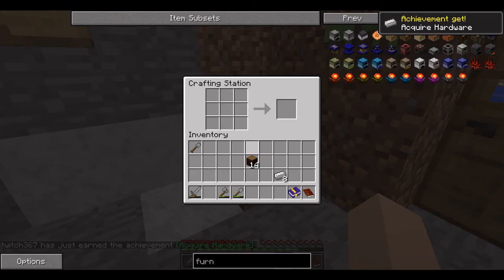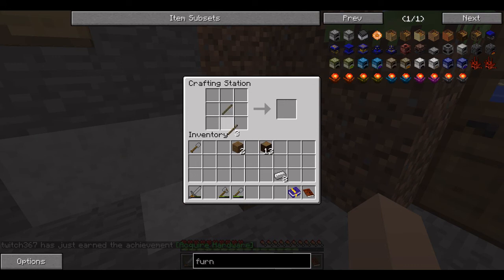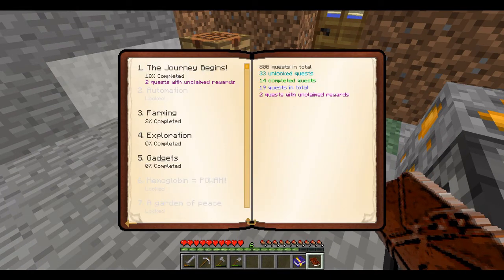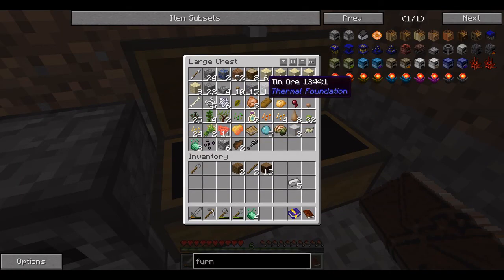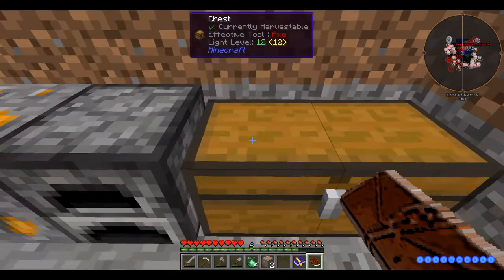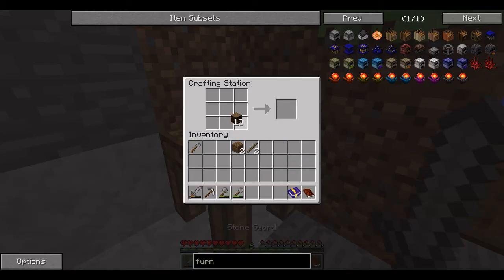Take this iron — we're going to make an iron pickaxe. Perfect. Now I've got a couple of quests to turn in. Copper or tin — I've got tin, I don't have any copper, so I'll take the copper. Perfect. Let's go ahead and make another chest.